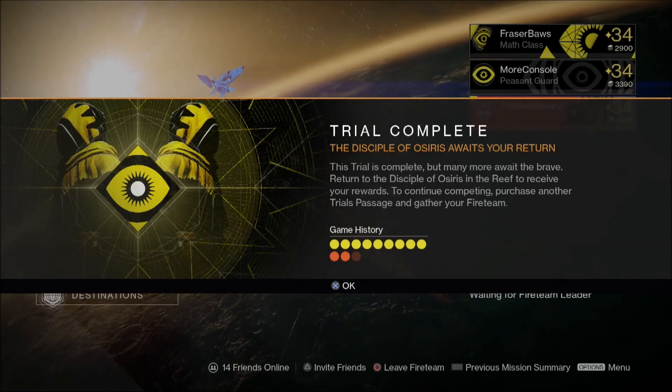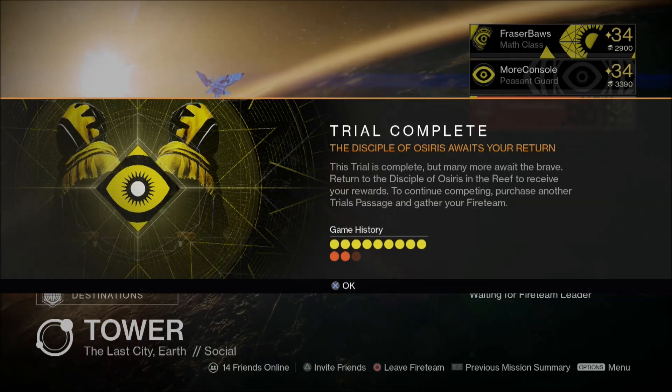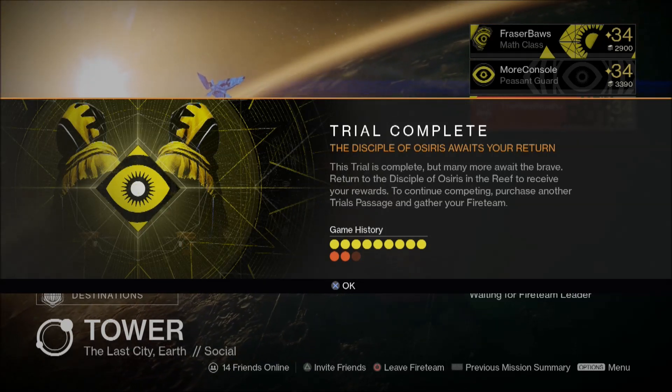Now if you get a flawless victory — 9 wins and 0 losses — you unlock a brand new social space on Mercury called the Lighthouse. We'll come to that in just a moment.